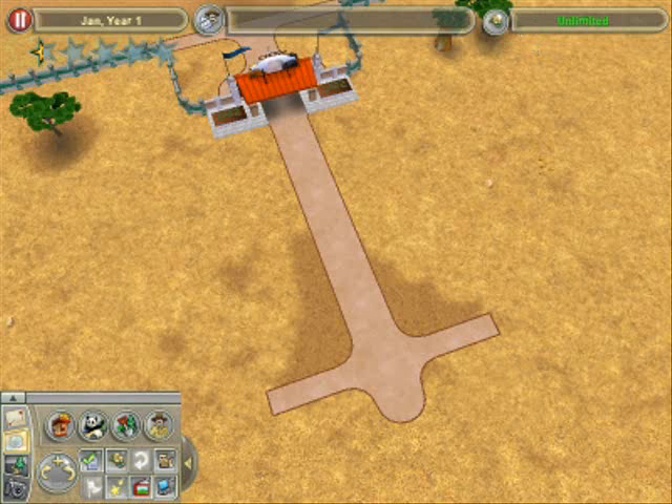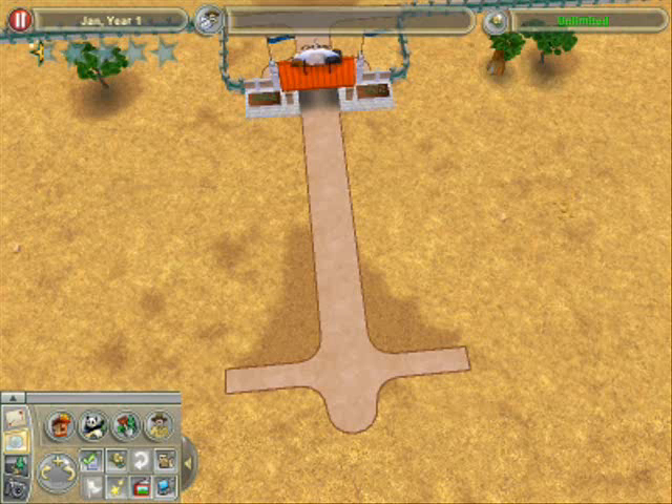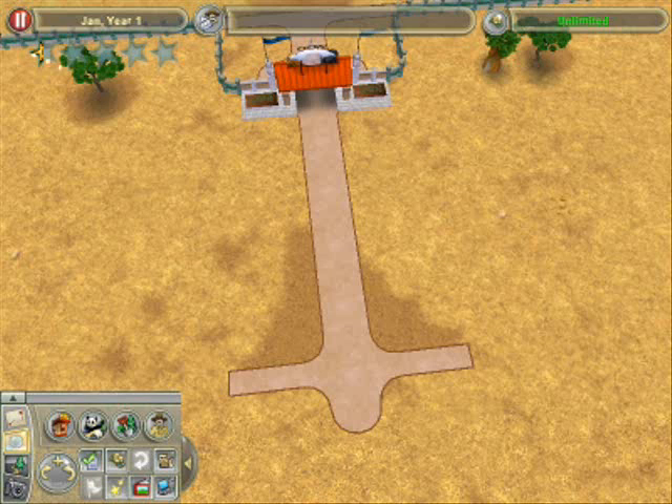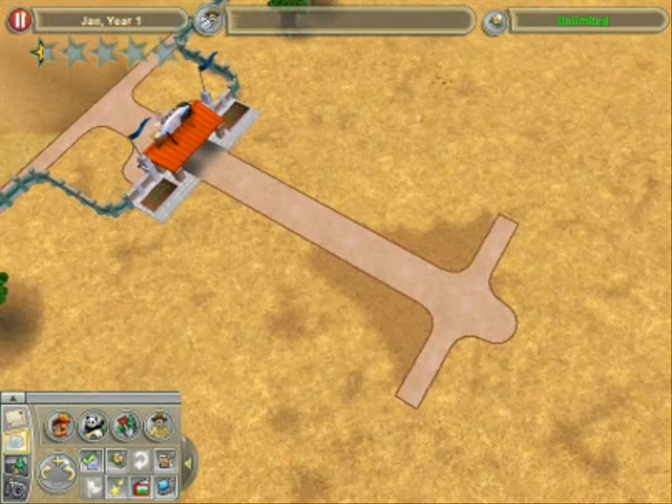Hello everybody, this is Zoo Tycoon 2 Ultimate Collection, and I thought I'd do a little guide through, just like a gameplay sort of thing, if you guys don't mind. I kind of want to keep them short, because for some reason it takes so long for me to get all that ready. I like to give you guys at least a good quality video — not just 240 or 360, at least up to 480 — because I don't have an HD computer, but anyway, here we are.